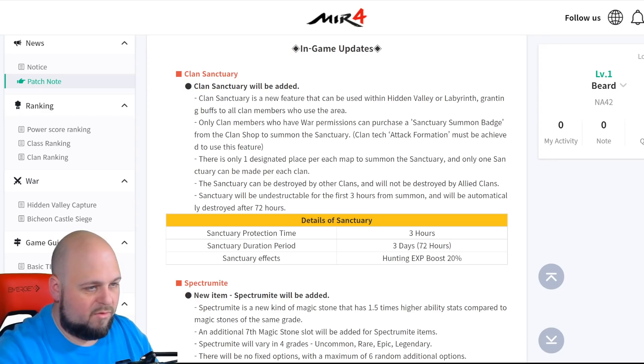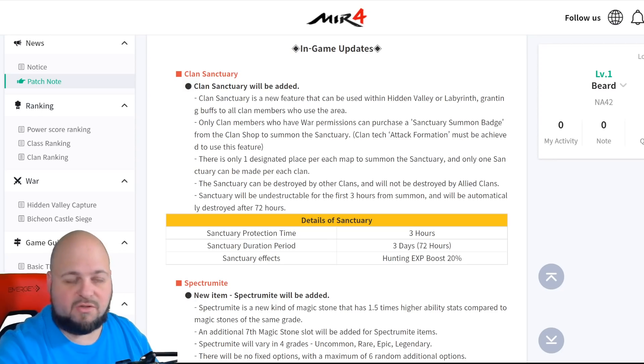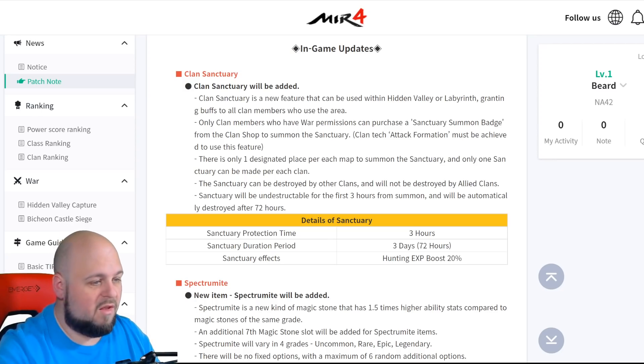I'm assuming it's one per each labyrinth or hidden valley. Only one sanctuary can be made for each clan, so you can only have one at a time going. The sanctuary can be destroyed by other clans and will not be destroyed by allied clans. It will be indestructible for three hours from the summon period and will automatically be destroyed after 72 hours.